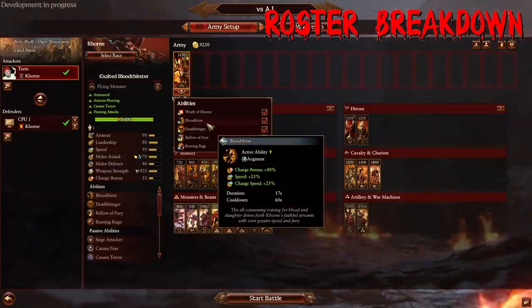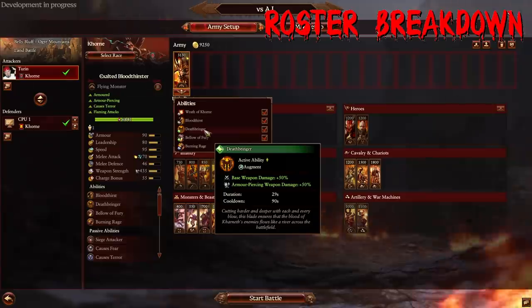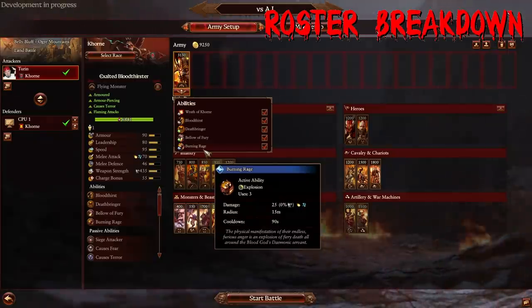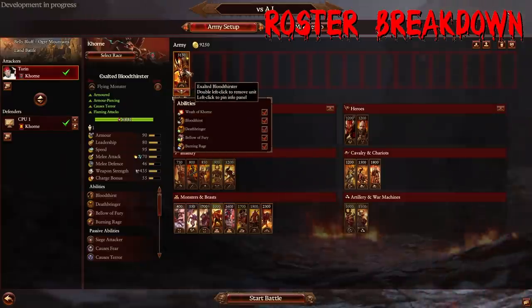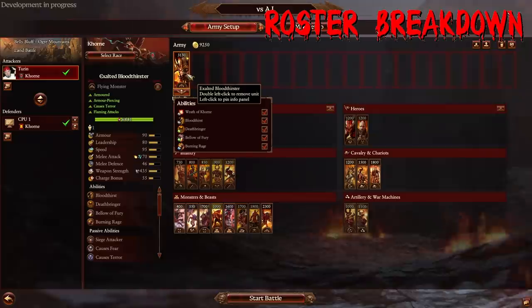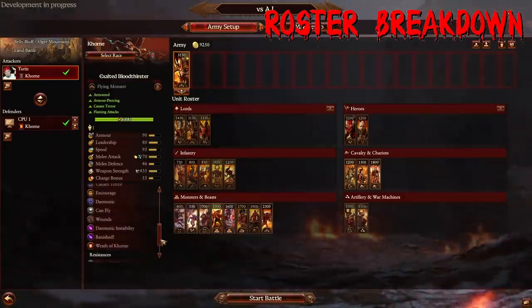He has Bloodthirst for speed and charge bonus. Deathbringer is an activatable buff very similar to Scarbrand's, but it doesn't rampage him, so a little bit more control. He also has the same Breath Attack and Burning Rage, which is an AoE explosion. I've had pretty good success with this guy — I think he's very, very strong, and certainly in many situations might be better than Scarbrand depending on the terrain or style of your army. If you're looking for a more mobile force, he's a little bit more well-suited for that.